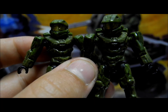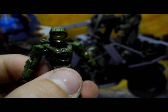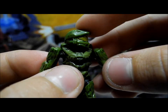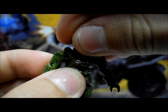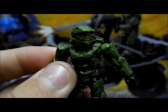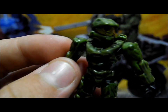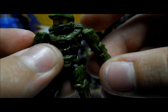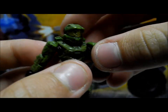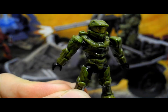First up are the UNSC figures. We get two brand new Mark VII Spartans — they're both exactly the same and are meant to resemble the Halo 4 Spartans. You can find these in two other sets: the red one in the Battlescape 3, and the one resembling Master Chief in the Forward Unto Dawn set coming out later this year. They are basic with lime green colouring, black secondary detail, and a gold visor — a complete new mould with new legs, arms, chest, and helmet.